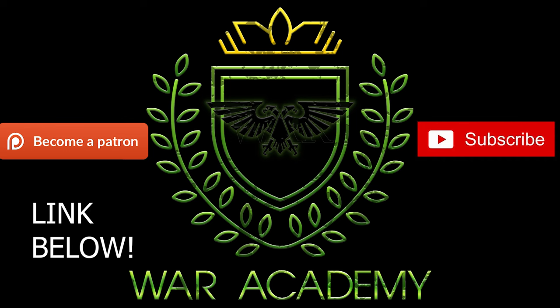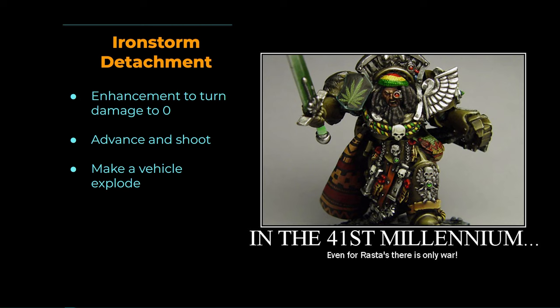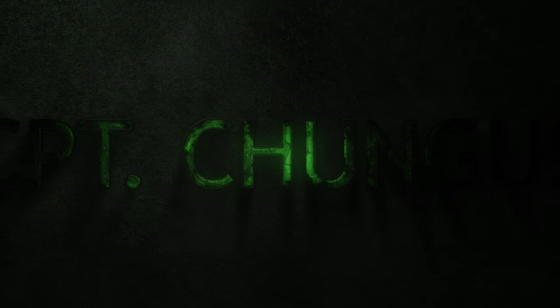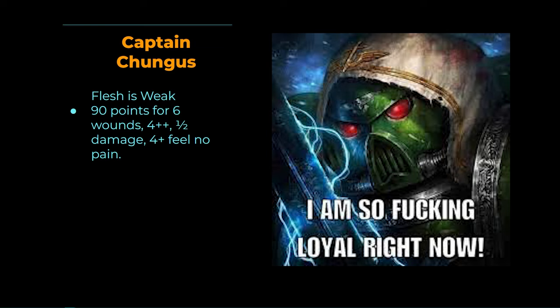There is one more combo I've been using — a different enhancement called Flesh is Weak. Flesh is Weak costs 10 points and gives you a four-up feel no pain. The Captain in Gravis armor has six wounds and comes with a native four-up invuln and half damage. When you give him Flesh is Weak, that gives him an additional four-up feel no pain. I named him Captain Chungus.